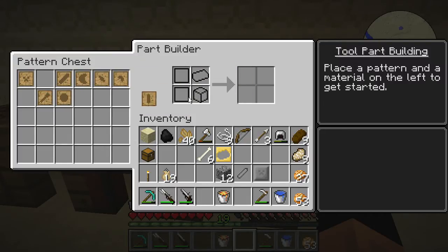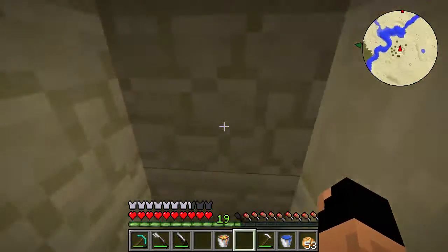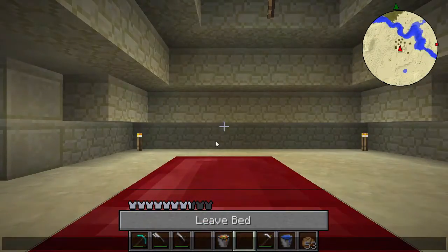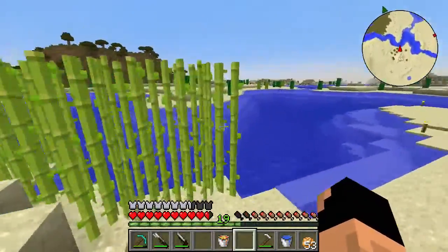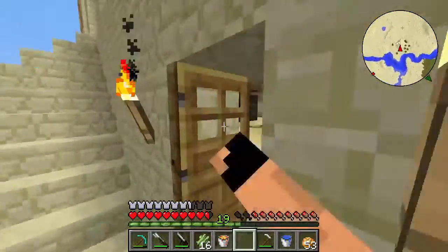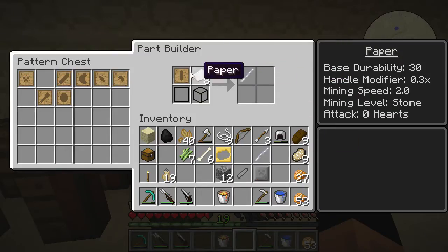We're also going to need a tool rod pattern, but we're not going to use cobblestone for that — we need paper. I believe we have some up here. It's nighttime, but we have a sugarcane farm, so let's grab some sleep and run over to get that sorted out. If you add paper to a tool it makes it so you can add another modifier. Making the handle out of paper is probably the best option because it's the smallest piece you can modify. Let's line up some paper — it only takes one to make the paper tool rod, so that's not too bad.